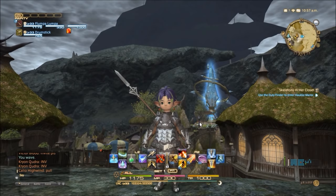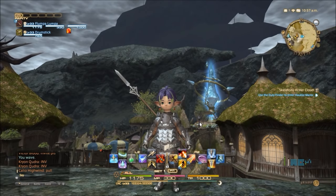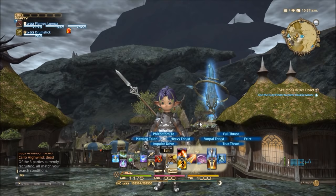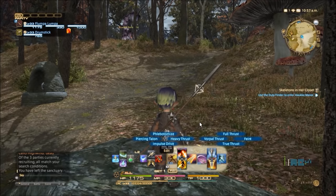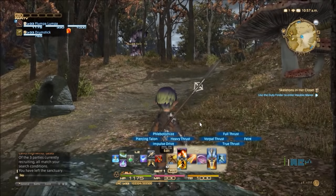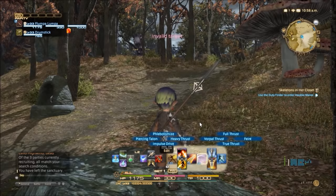Flipper here is level 33 and there's an awful lot of stuff on this hotbar to swap around. What macros do is shortcut certain things to a particular button, so you can execute multiple commands from a single button press. On the right-hand side of the toolbar I've got four commands: Feint, True Thrust, Vorpal Thrust, and Full Thrust. Feint triggers on its own — it does damage and slows a mob. But True Thrust, Vorpal Thrust, and Full Thrust combo together: True Thrust gives Vorpal Thrust a boost, which then gives Full Thrust a boost — three button presses that combo into a more powerful attack.